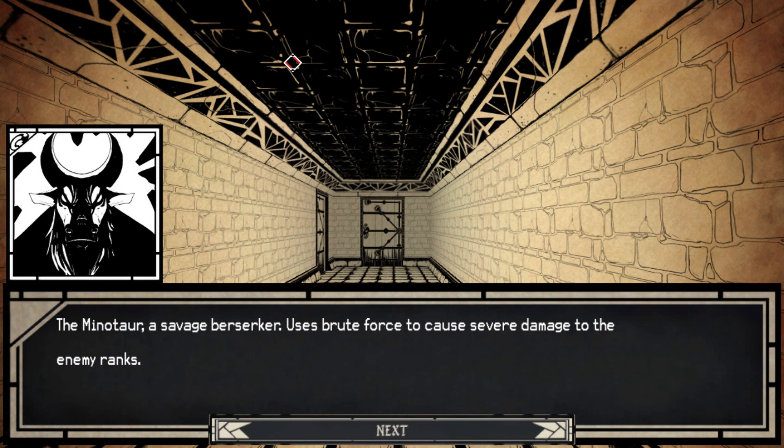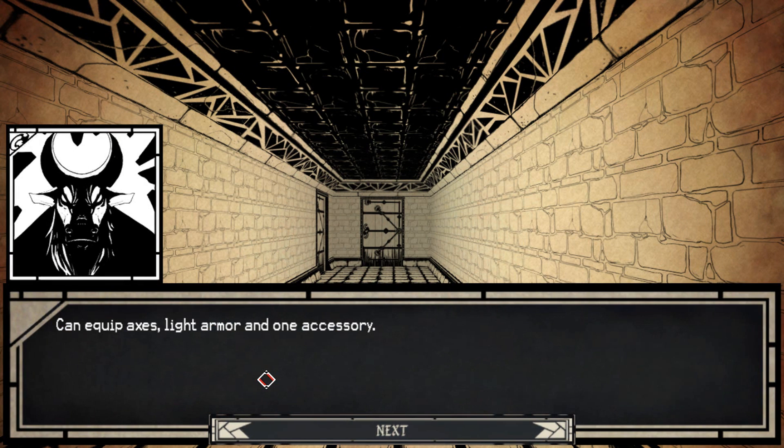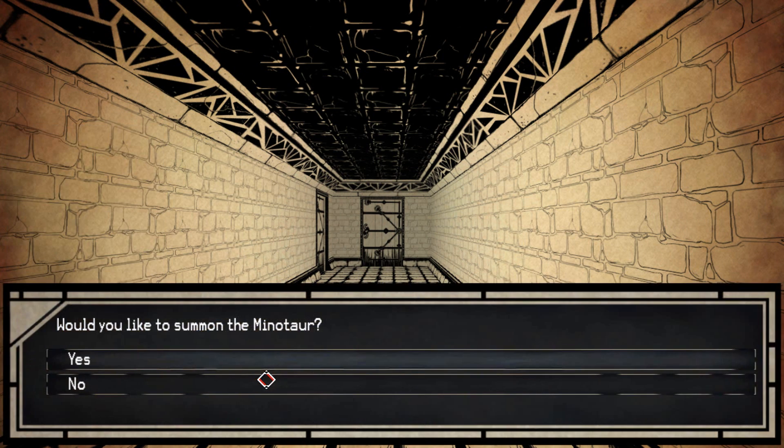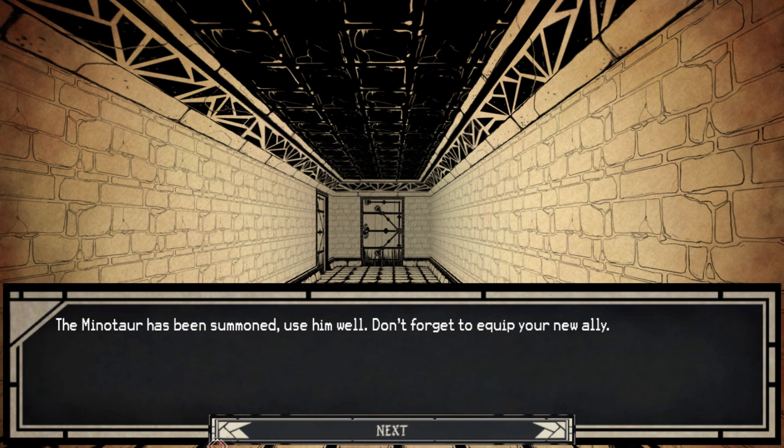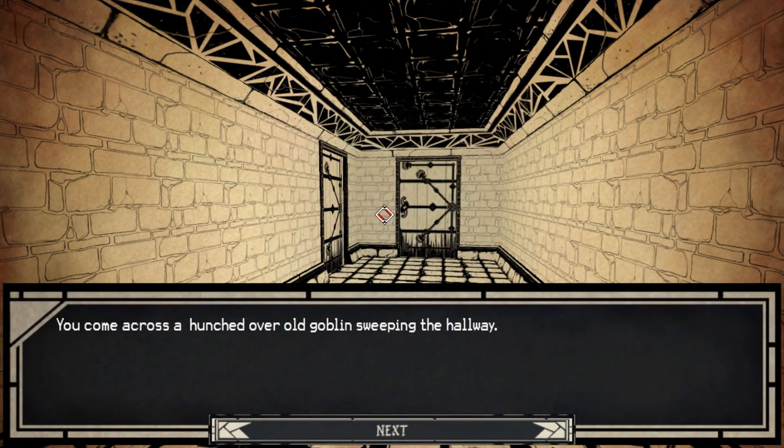Light armor and one accessory. Let's summon a minotaur. Didn't look at any of the other ones, but meh. I like that, but meh.